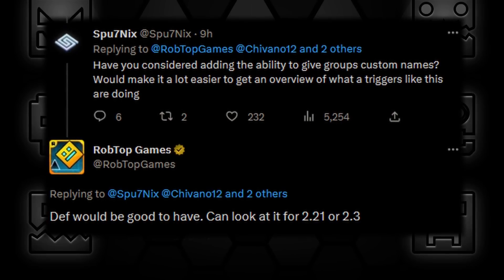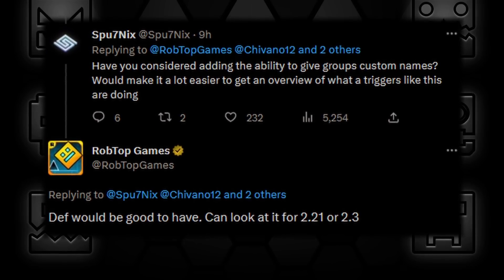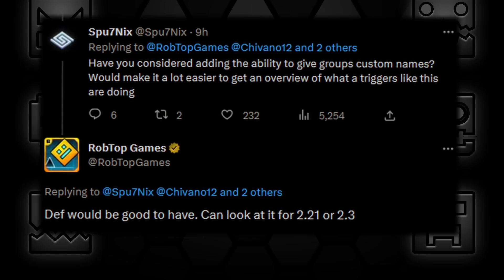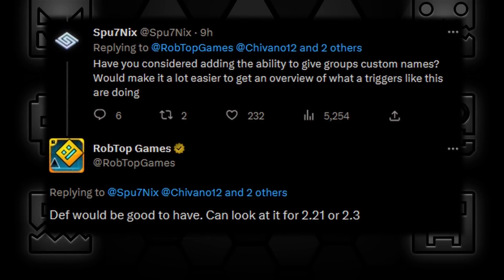Sputniks asked Robtop if he considered adding the ability to give groups custom names, as that would make it a lot easier to get an overview of what triggers like these are doing. Robtop said it would definitely be good to have, and we might already see it in 2.21 or 2.3.